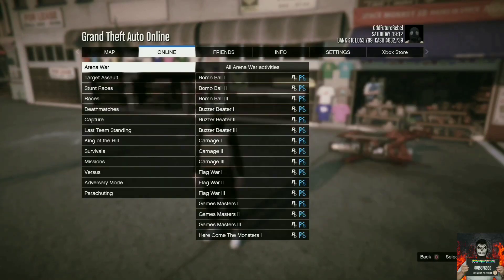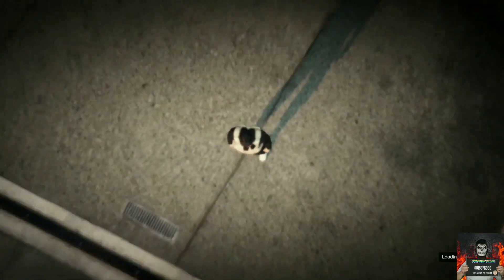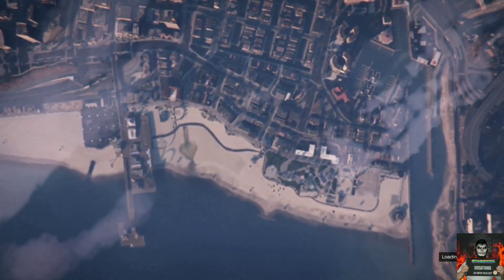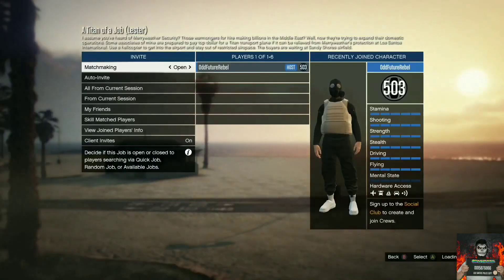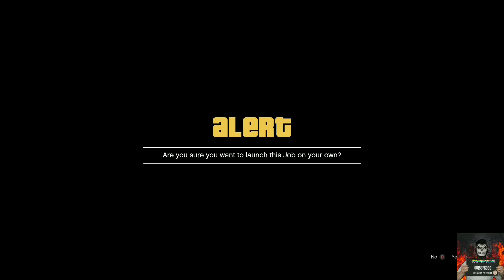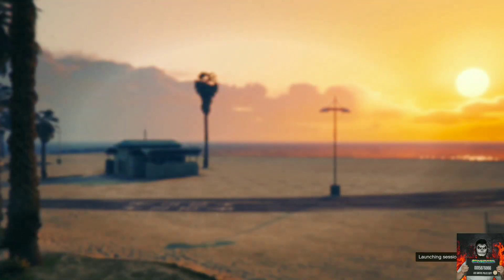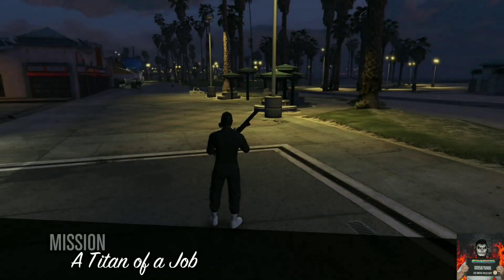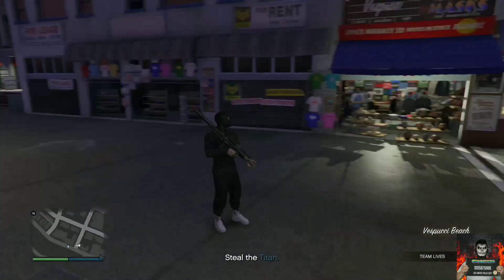Go to play jobs, go over to rockstar created, go over to missions, and start up a mission called Titan of a Job. Accept the alert, and you should have the job menu. Go over to confirm settings and launch the mission — you can do this solo. Accept the alert again and you will be loading into the mission.